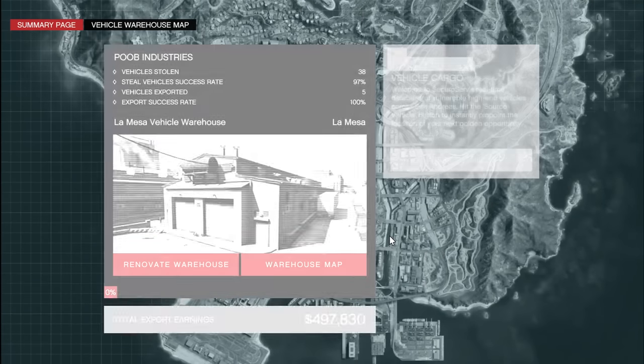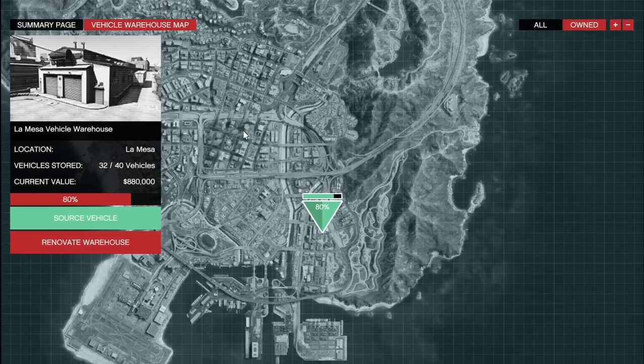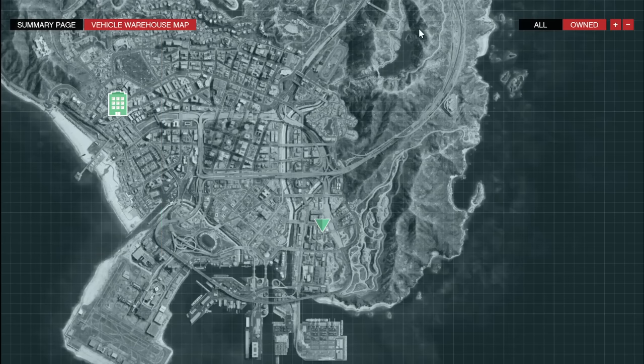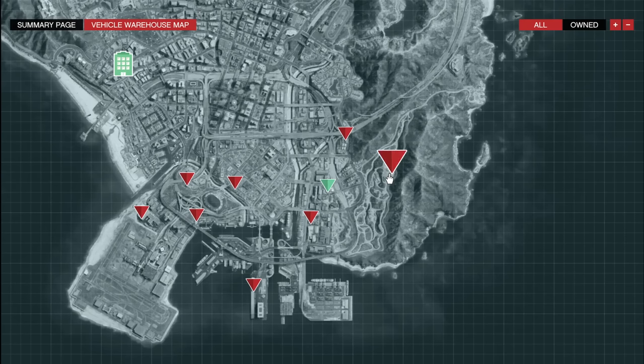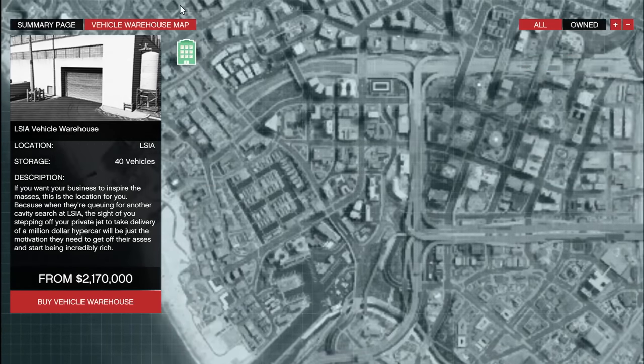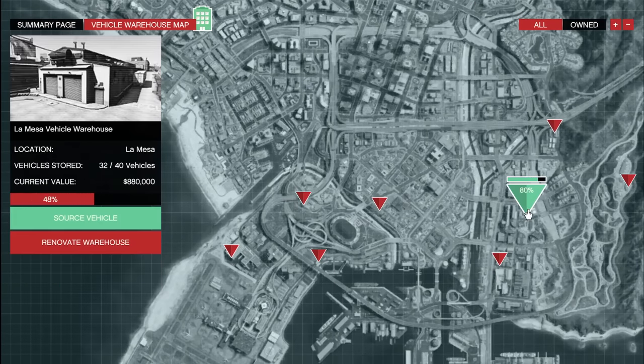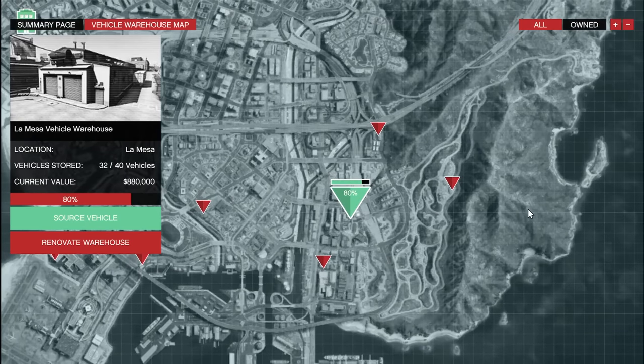After you purchase an office building, you're also going to need a vehicle cargo warehouse. The location I own is pretty sure the cheapest — this is the La Mesa one. There are a lot of them available. Unlike special cargo, you only need to own one of these. Either you get a location near your office building — I really like the LSIA one because it's a simple drive from the highway — but some others are pretty good too, like La Puerta, though it's ridiculously expensive. This warehouse is only about 1.5 million, making it the cheapest, and it's a very good purchase.